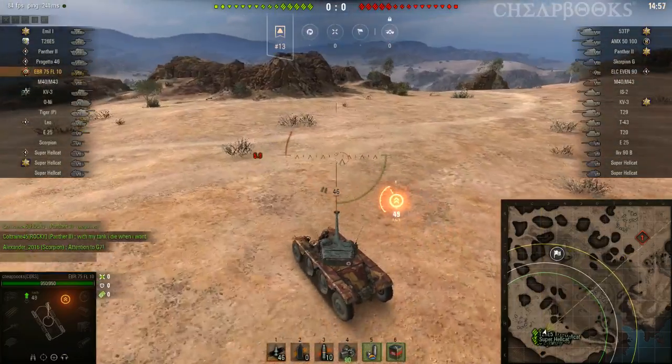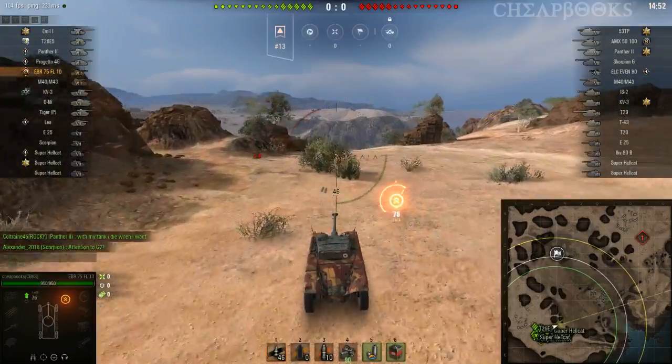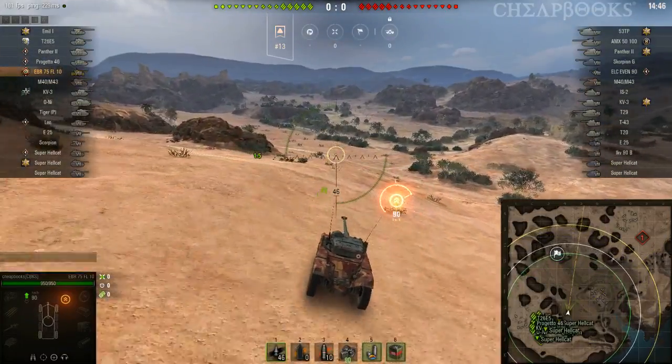This is the EBR 75 FL-10, a French tier 8 light tank, and the map is El Haluf. Ideally, I want to spot all those tanks way over there.